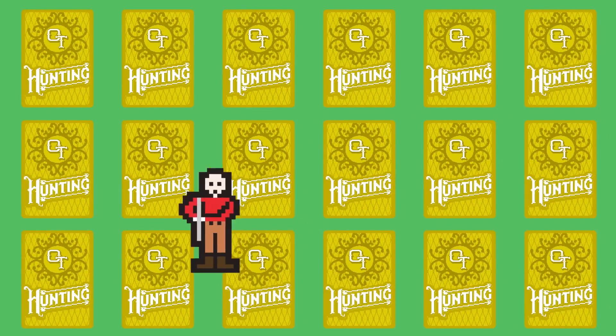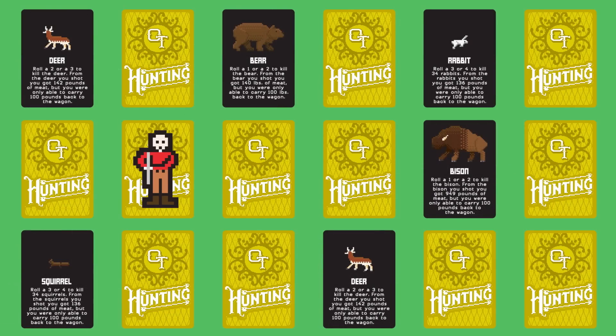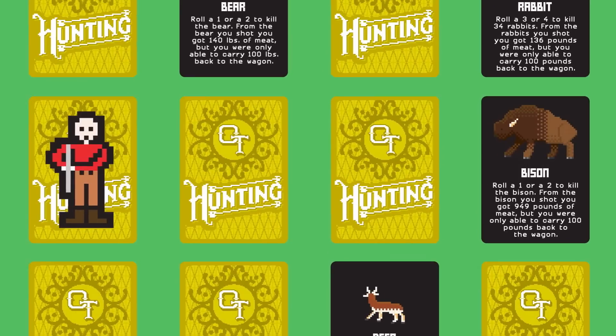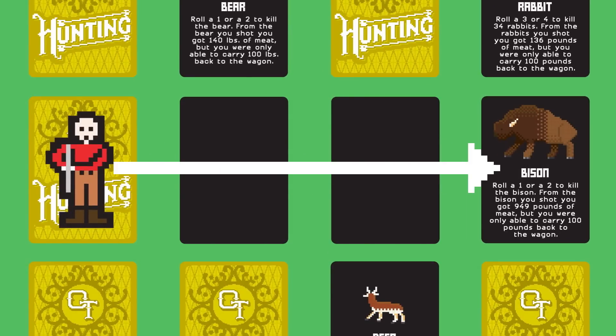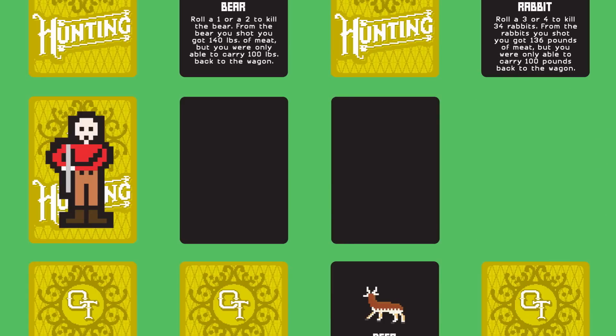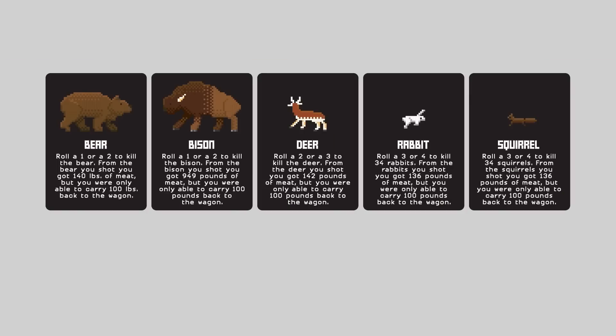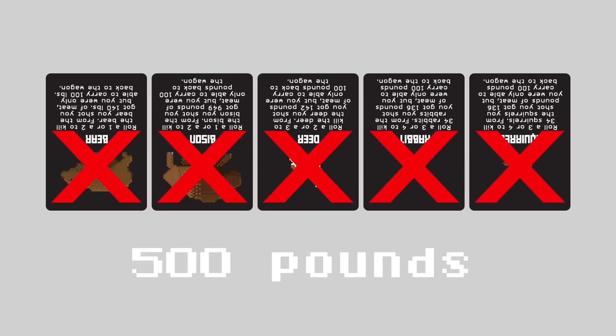The goal of the game is for all players to work together to collect 600 pounds of meat before everyone in your wagon party dies. You do this by clearing a path with no obstacles between the hunter and any animals you encounter so you can shoot them. It sounds simple, but it's not. The good news is, if at least one member in your party survives to collect 600 pounds of meat, everyone wins.